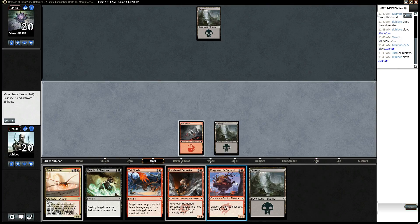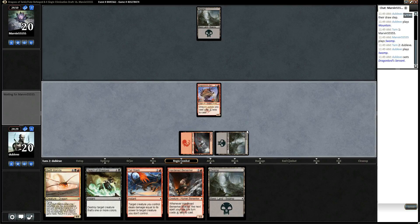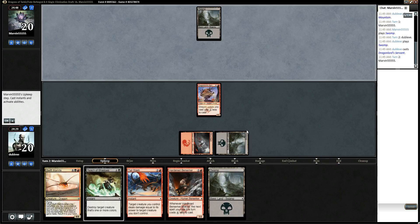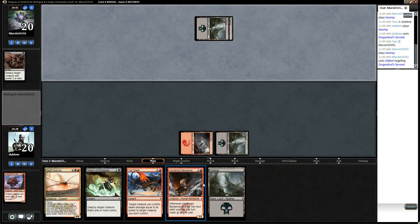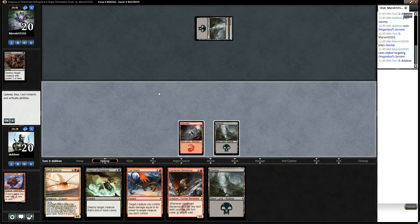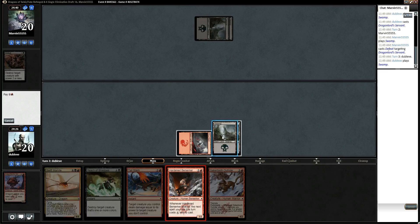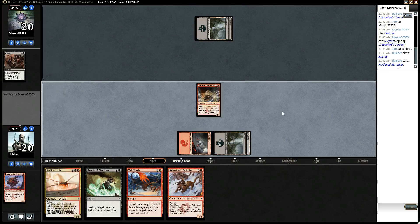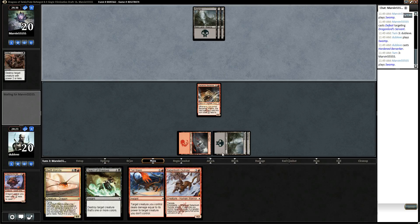We're up against black. That was a good draw — lands are very good. So we're going to hit Berserker on three, and then on four. He killed my Dragonlord Servant. We've got a thing to play on turn four now. We also have a Tail Slash if he just plays an annoying threat or whatever.